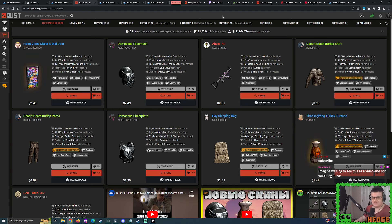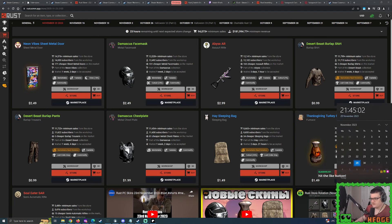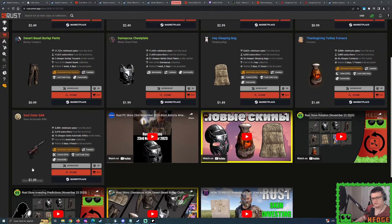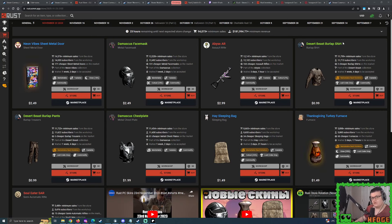So basically, we have the likes of the Neon Vibe Sheet Metal Door, we have Damascus Tier 3, we have the Abyss AK-47, and that's it. We just have four abnormals today to chase after. These skins are going to become marketable at an earlier set time - that's going to be midnight my time, so we've got just over two hours to go. We're now going to sit here and try and figure out what prices will work best.